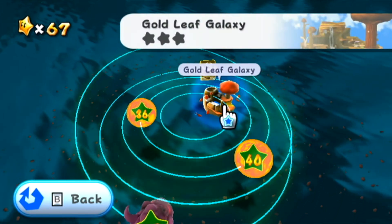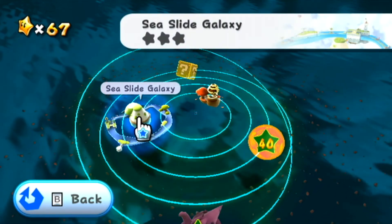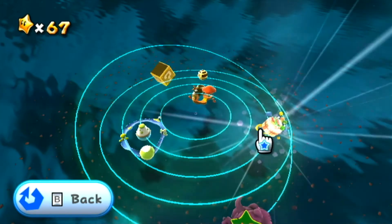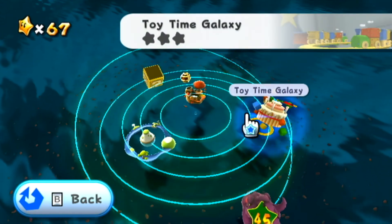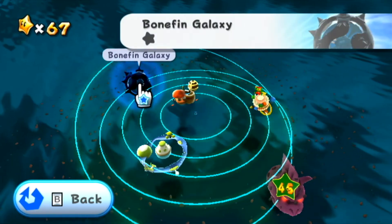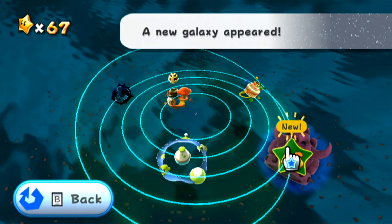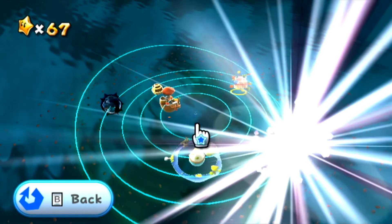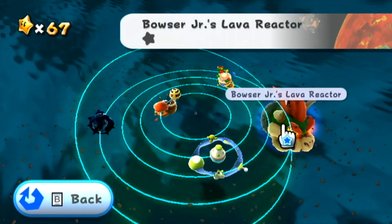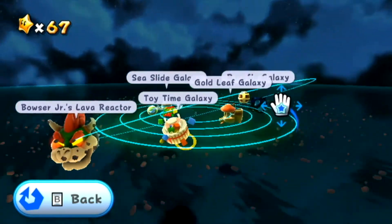Gold Leaf Galaxy - more bees, just what I need. We've also got Sea Slide Galaxy - it may look like one of those manta ray riding ones but it is not, and I do like that galaxy, it's pretty cool. And we have Toy Time Galaxy - that one has a new power-up that's pretty cool. And we've got Bone Fin Galaxy - that one's pretty lame. And I've also got the grand star galaxy which I'll reveal now because it's just a pissed Bowser head. Bowser Jr's Lava Reactor - the only problem is the music's gonna be lame until we do it, but we haven't heard the lame music enough so we'll hear it some more.